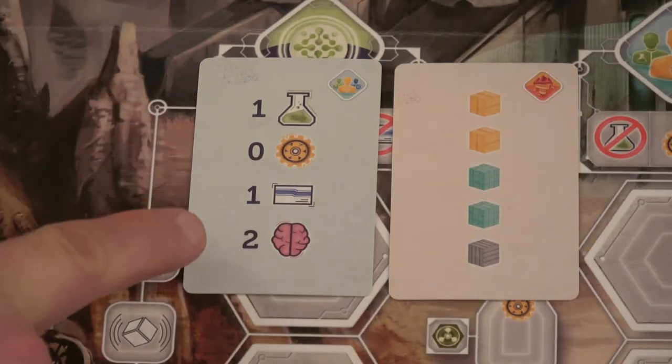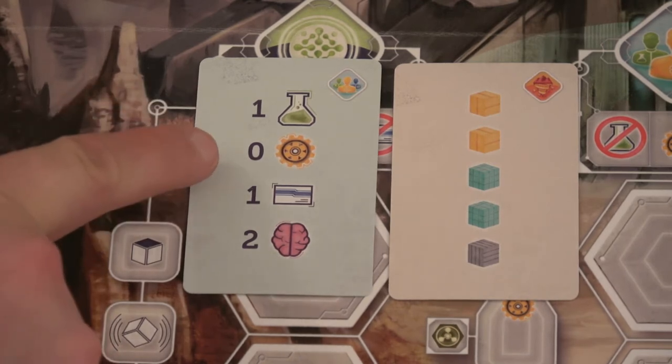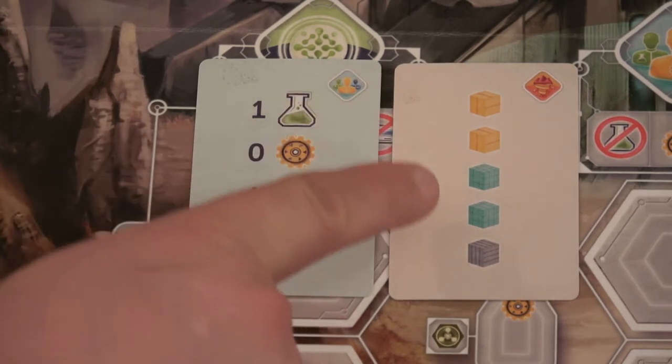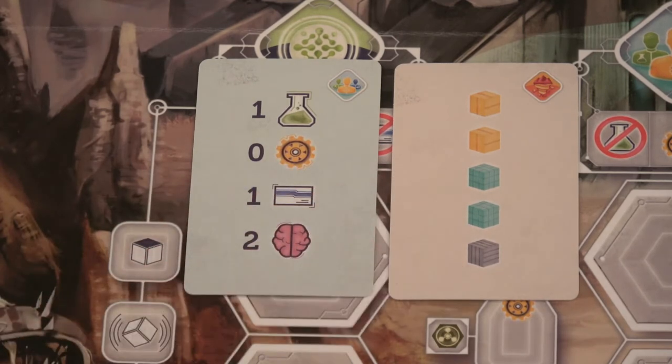This card is going to tell us the type of workers that are going to be available to us. We'll have one scientist, no engineers, one assistant, and two geniuses. And then here we'll have two gold, two uranium, and one titanium available to us. So let's put those on the board.